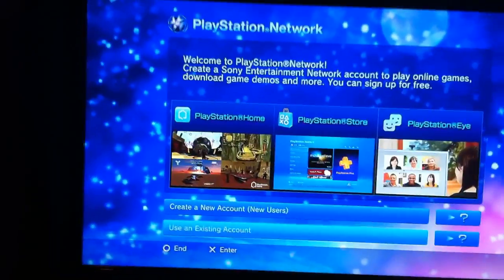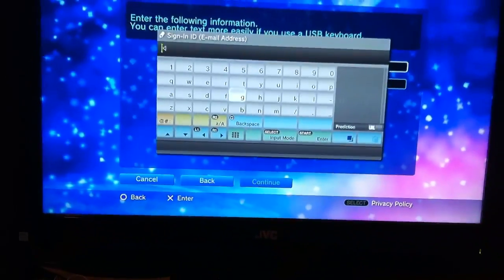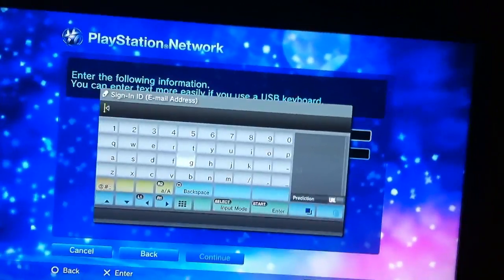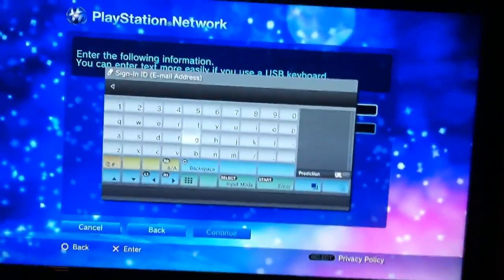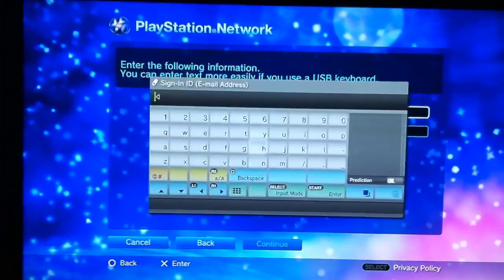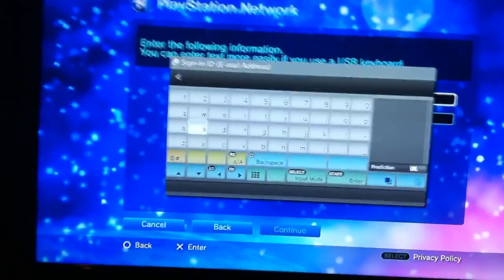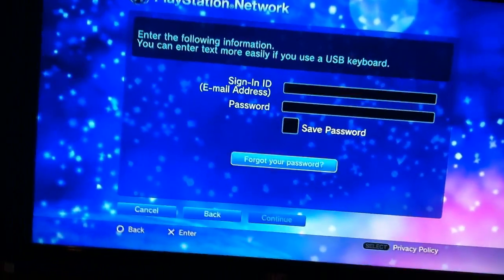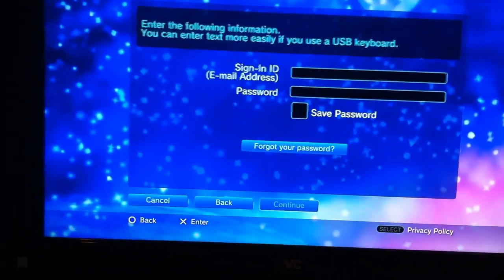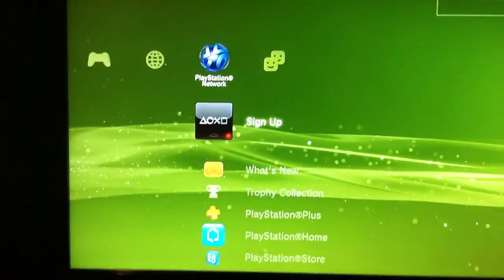It comes up with a screen that says Create New Account for new users, or Use an Existing Account. What you have to do is go to Use an Existing Account and then type in the info they gave you. They have to give you their email and password to their account — or if you're doing it the other way, give them your email and password. Type it in and hit Continue. You should log into their account.